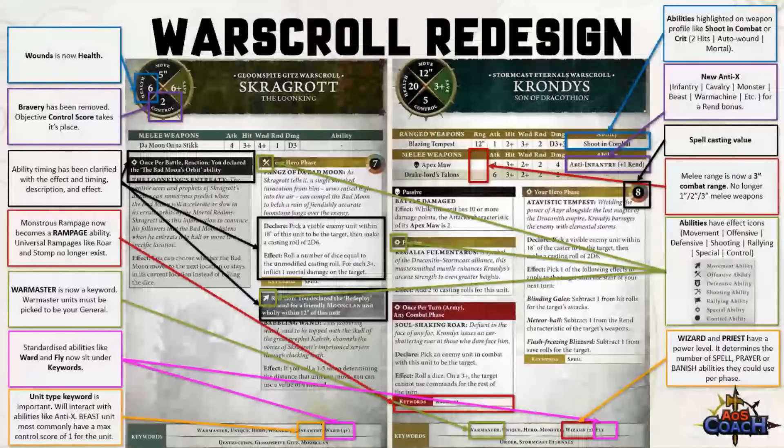Abilities have seen a rework. You'll notice color coding tied to the phase the ability takes place, as well as cleaner timing, descriptions, and much clearer effects. Universal rampages like Roar and Stomp no longer exist, however some heroes and monsters will have similar abilities known as a rampage. The war master ability found on heroic leaders like Nagash, Kragnos, and Marathi is now a keyword, and one significant difference is that the war master must be picked as your general — no ifs, no buts, no coconuts. Must be general.